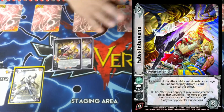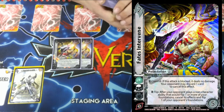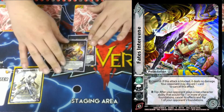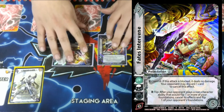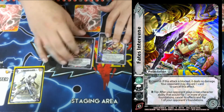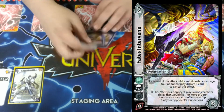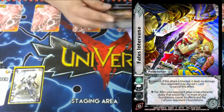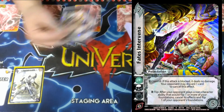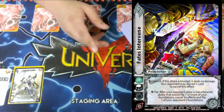Two Fates Intervene. We're mainly playing this for the E Commit: if this attack is blocked, it deals no damage, and your opponent may discard one card to cancel. This is really good because we can just commit — it's like Aiphobia except we can make our opponent discard one if they want. If not, we kind of just get to block for free and take nothing. If they do it, we make them lose a card, which is super helpful — it brings them down to our level. We are a five-hander, though we get to play a card for free, we still draw only five cards a turn.